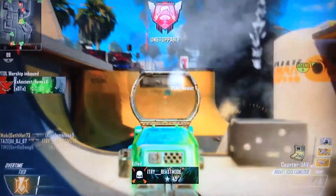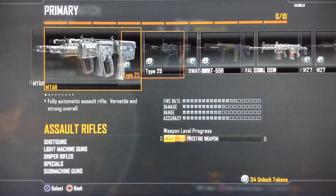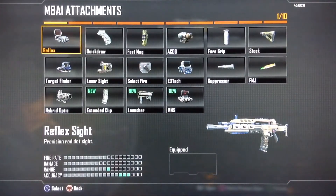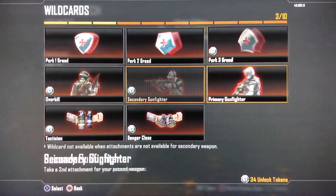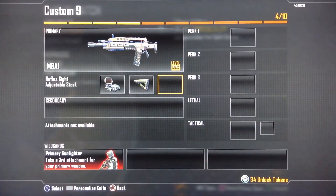Let's go ahead and jump into the gun class setup. First of all, you're going to need the M8A1 itself. Next, you don't have to use Reflex — I used Reflex during this game because it helps me out a lot better with aiming. I don't really like it without any type of sight. Next, I use Stalk so I can strafe side to side and get out of my enemy's viewpoint. As you guys have seen from my previous gun class setups, I like to go side to side and kind of get out of their view and trick them a little bit.